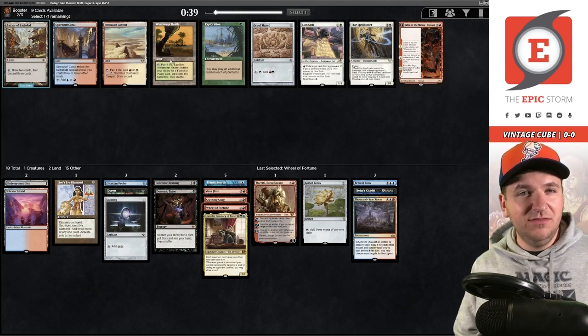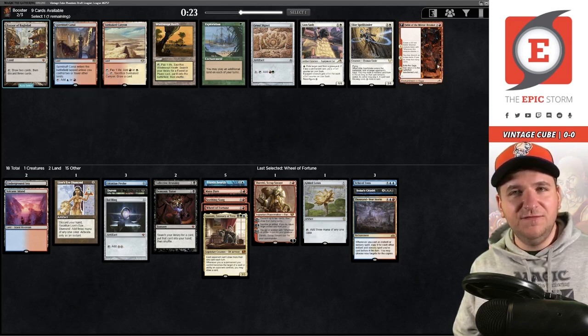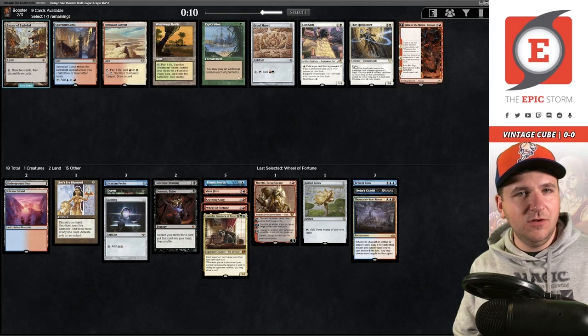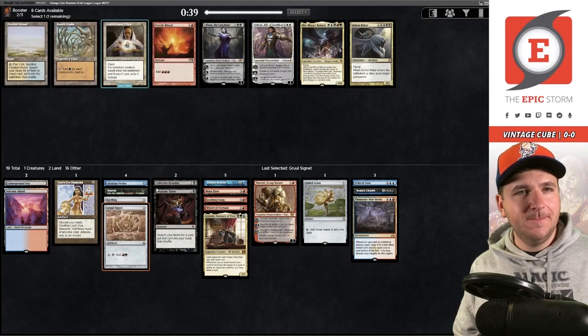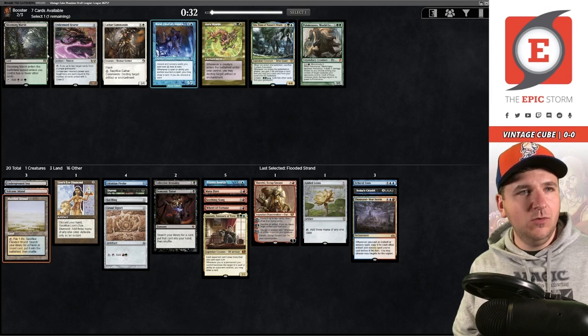I could take Windswept Heath — I don't love that — or the Gruul Signet, which would give me two colors and make casting Leovold a little easier, or I could just take the canal. You could argue for the Fable because it discards Echo and creates treasures. Tough call, but I'll take the Signet. Then Flooded Strand — fixing this late is pretty nice. Brawl did wheel! Or we get the Blooming Marsh — I think it's just the Brawl.